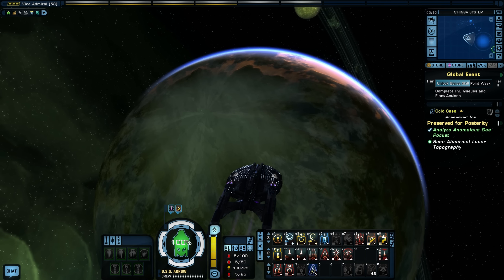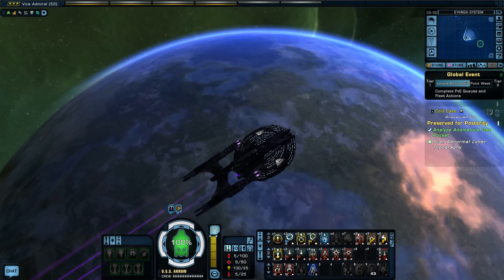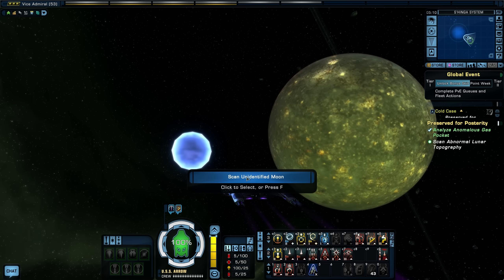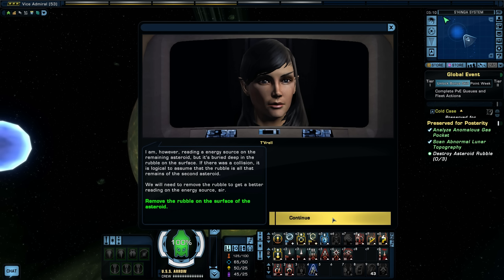We're scraping the atmosphere. This is incredible — the interior of the moon is hollow and it contains a vast geological orrery that charts the heliocentric motions of everything in the solar system. The orrery suggests that there should be two large asteroids in this area, but I'm only reading one. Perhaps they collided in the millennia since the structure was created. I am however reading an energy source on the remaining asteroid, buried deep in the rubble. We will need to remove the rubble to get a better reading of the energy source.